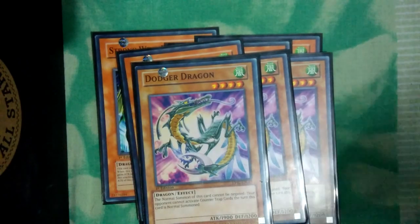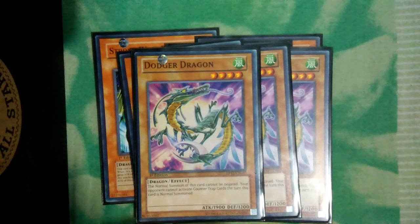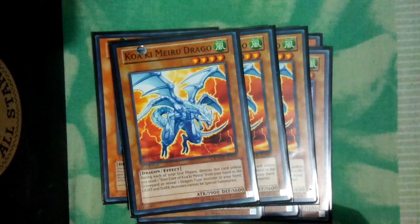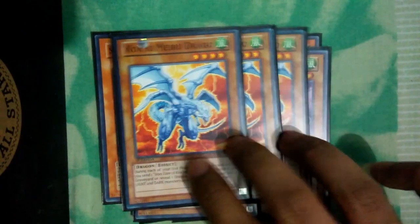Triple Dodger Dragon. Dodger Dragon is so good — it's a great choice that disables all counter traps the turn it's summoned. Triple Quacky Meiru Drago — Light and Dark monsters cannot be special summoned, so it's like anti-meta.